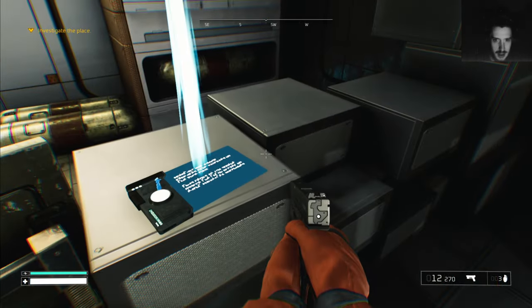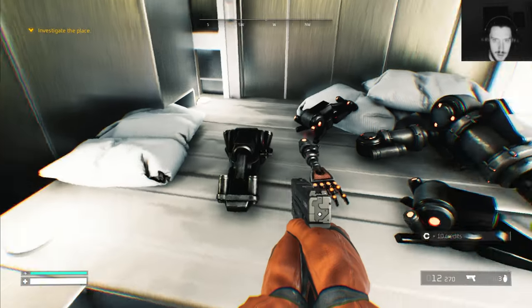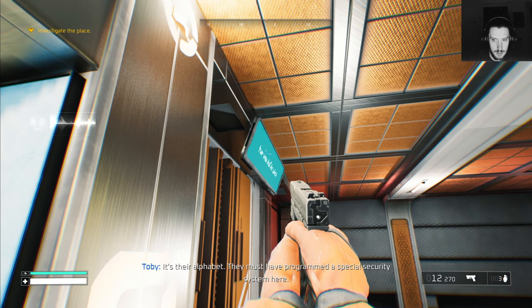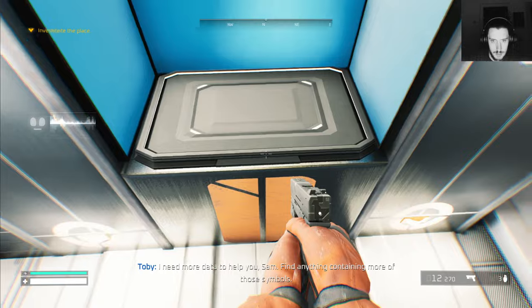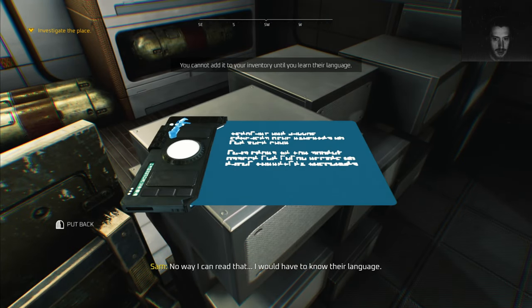No way I could read that. It's gonna say — probably — oh, robot parts. It's closed but there are some symbols displayed. It's their alphabet. They must have been programmed with a special security system here. I need more data to help you, Sam. Find anything containing more of those symbols — got it.